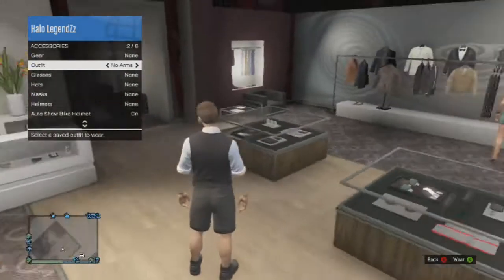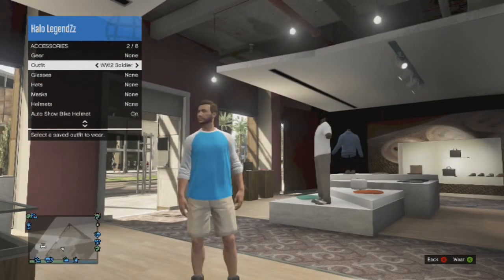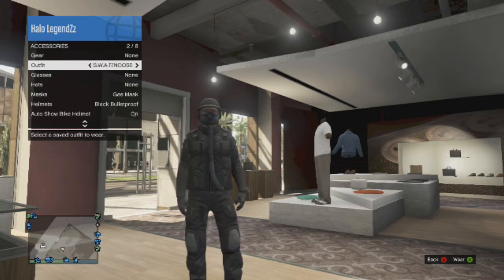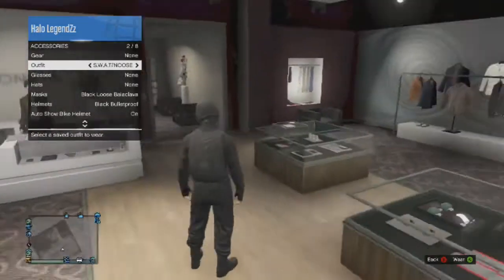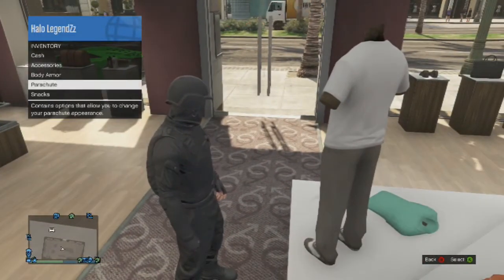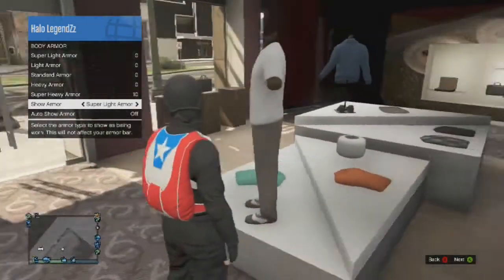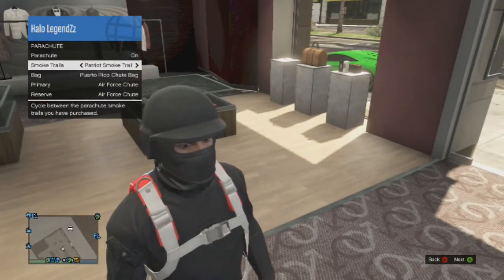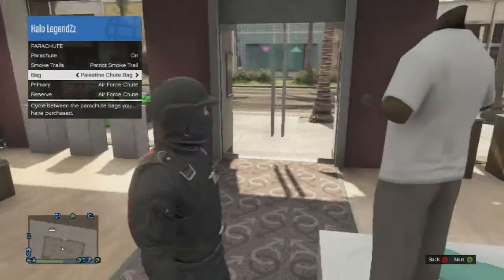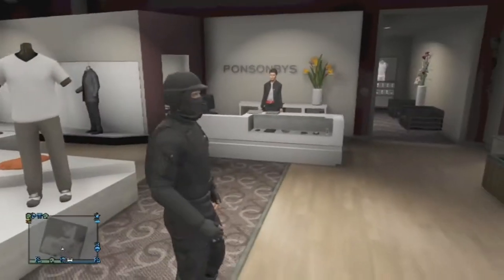And then obviously you've got the nice no arms, which is all nicely done. Basically loads of glitched outfits — I can't class this as a glitched outfit, which I might remove. The swat I quite like but it isn't the greatest. And the bad thing is you can't add body armor. I just changed my parachute bag. And that is my glitched outfits.